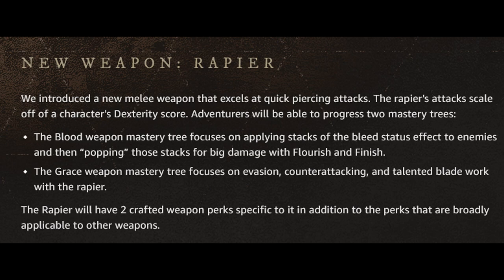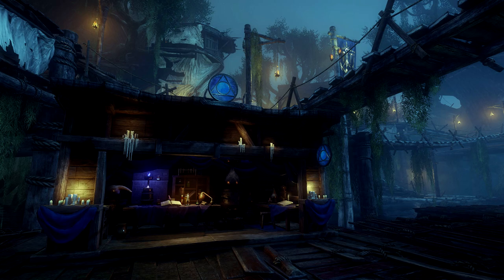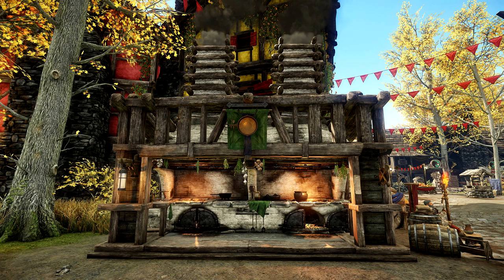They also have talented bladework with the Rapier in the grace weapon mastery. We're not 100% sure what that is, but the Rapier will have two crafted weapon perks specific to it, in addition to the perks that are broadly applicable to other weapons. They also have the legendary Rapier quest — you can go on an epic quest for the legendary Rapier, Frozen Lament. Level 60 adventurers can speak to Ranger Harath in Mountainrise Outpost, Shattered Mountain, to begin this quest. Remember the name Madaki — it's going to be an important one.